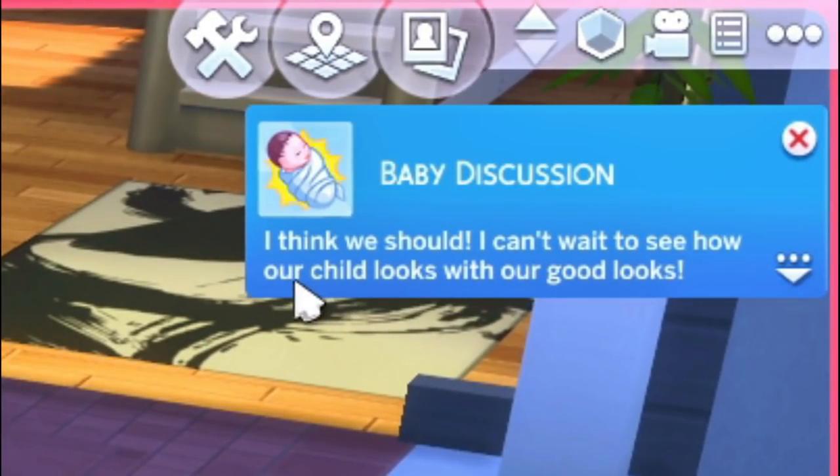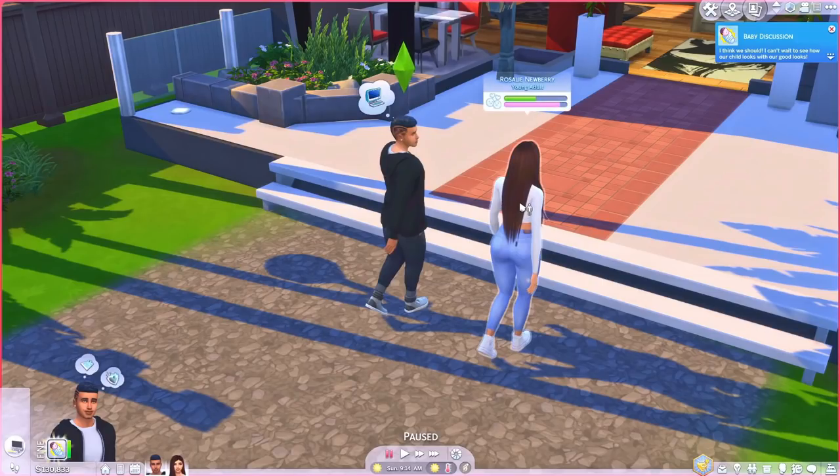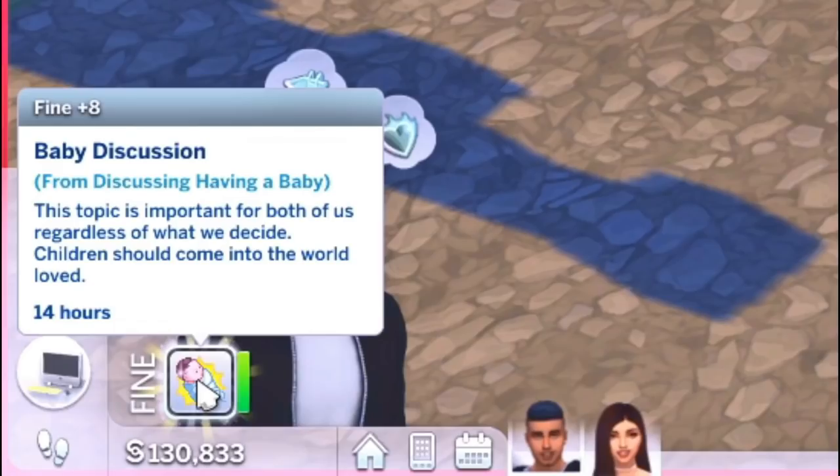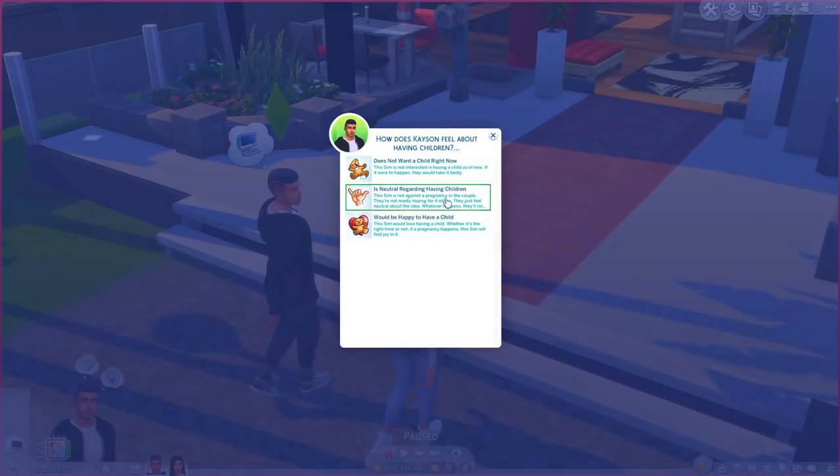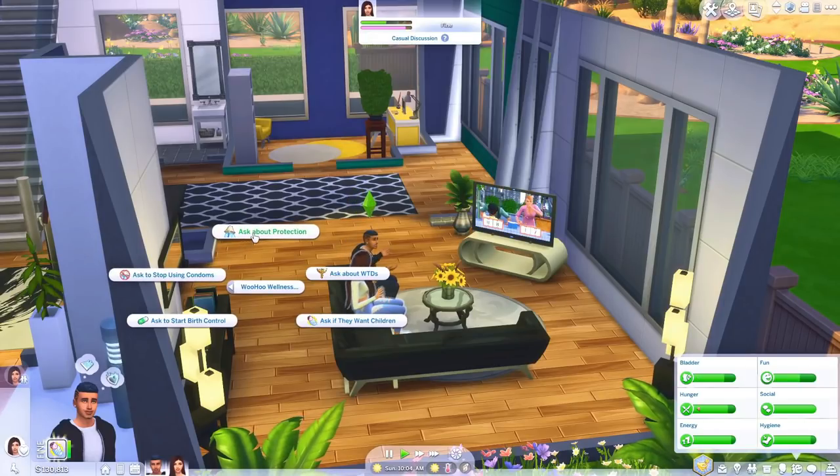Next up is the Woohoo Wellness and Pregnancy Overhaul mod. I am in love with this — it has literally transformed some of my let's plays. There are so many different modules and more are being added. You can add pregnancy preferences so your Sim can have a preference if they want kids or don't. In my modded let's play, my Sim was also able to do artificial insemination, which added a whole new storyline.